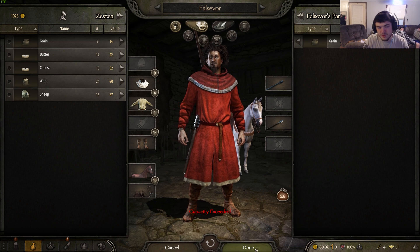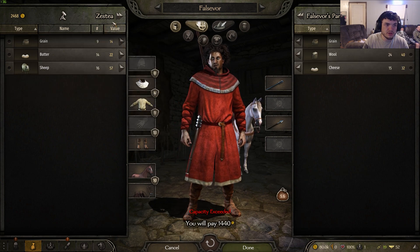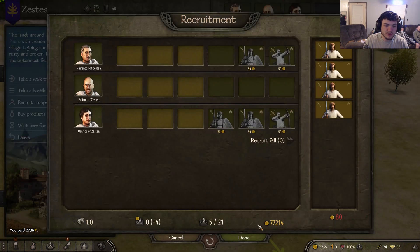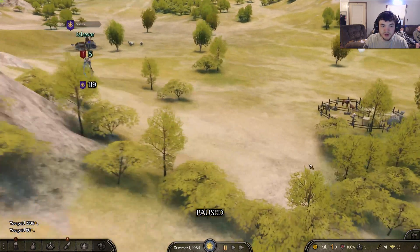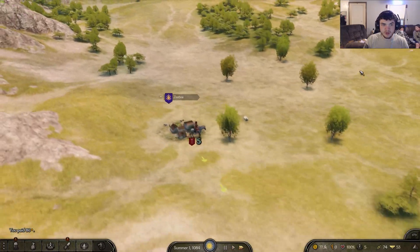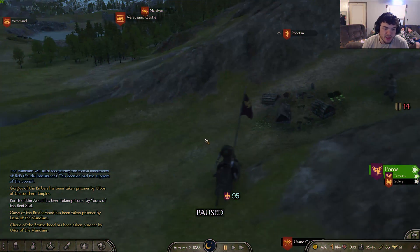I'll change it to 80,000. Click OK and go back into the game — as you can see, there's 80k of spendable money. You can buy all this, recruit all the troops. I just spent three grand and all I started with was 1,000. So that's one way.